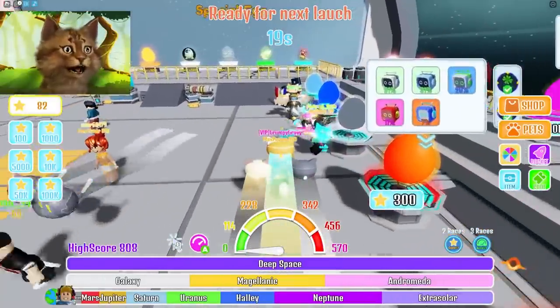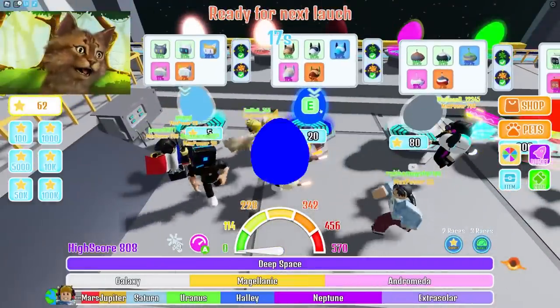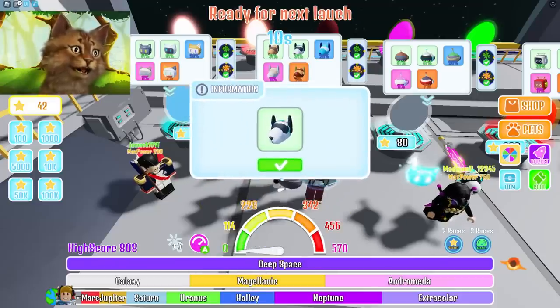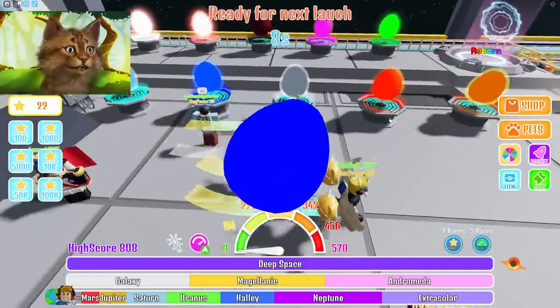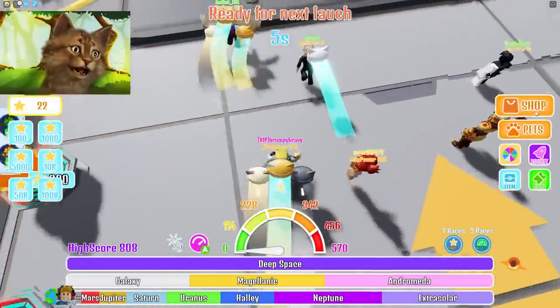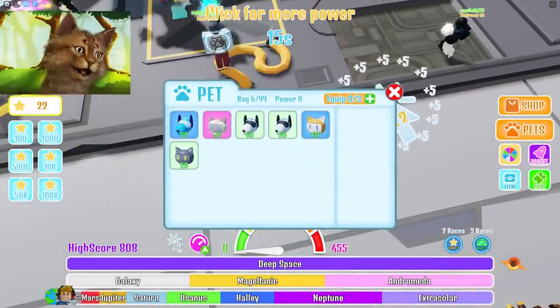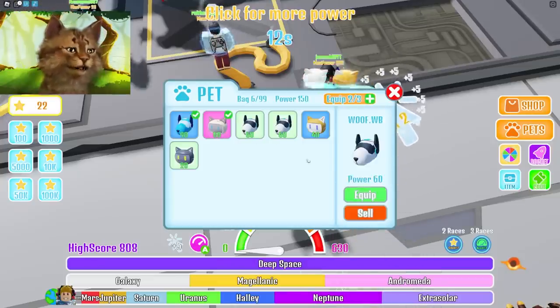Let's upgrade our rocket again. We need 200 for that — we can't do that yet. Let's get better pets. We gotta hatch this fast. Come on, go go go go. You hatched so slow, which is the annoying part. Here we go — then pets. You need to give me an equip-best button so I can do this: equipped, equipped.